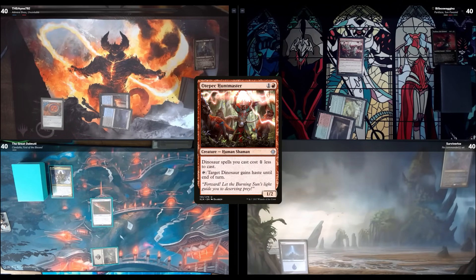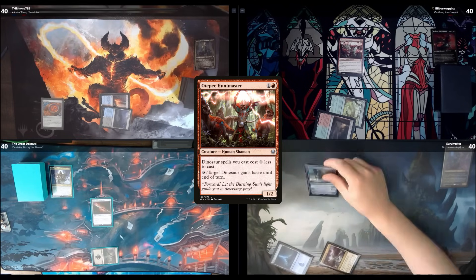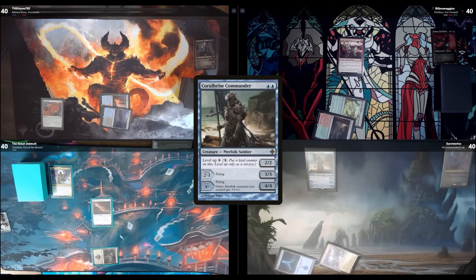I draw and put down a Secluded Courtyard, choosing Merfolk as the creature type. Actually, I'm going to tap it for blue and put out a Whirlpool Commander. I pass. Untap, draw. I'm going to play Arcane Signet, tap it for black, and play Master of Dark Rites — a vampire that lets me sacrifice creatures and Dark Ritual to play other creatures basically. Nice, pass turn.